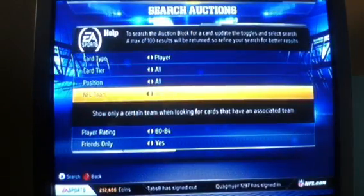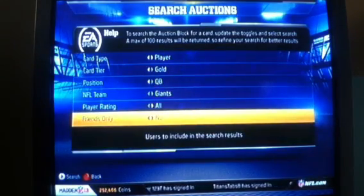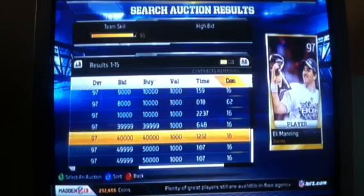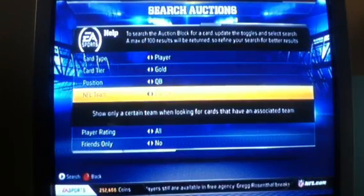47 is the target price to sell that Drew Brees, at least right now. Let's see what Eli is at now — $39,999. Let's take a look at Tom Brady.